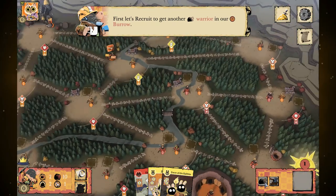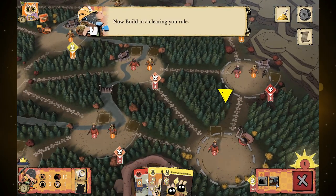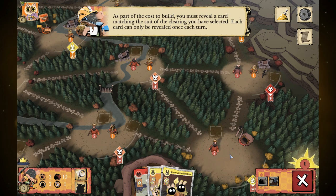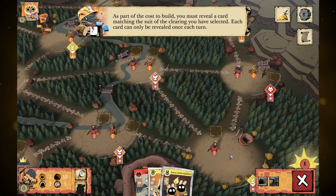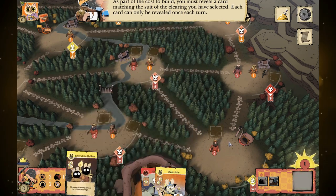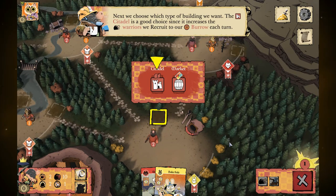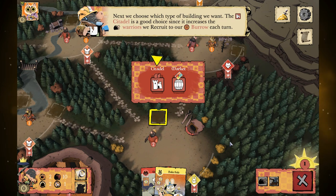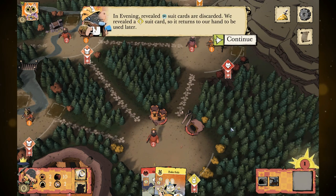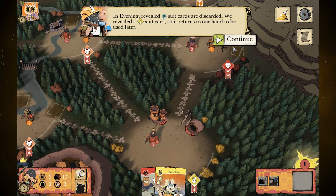The recruit action is actually the least useful of your abilities. For the build action, starting early you have to reveal a card matching the suit of the clearing you've selected, and each card can only be revealed once each turn — that limits how many different places you can build. The citadel increases the number of warriors you recruit each turn, which is a very good starting place because you want to get warriors on the board quickly. In evening, revealed suit cards are discarded — a bunny suit card returns to your hand to be used later.